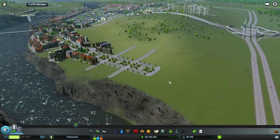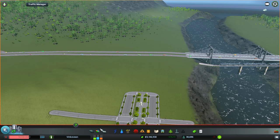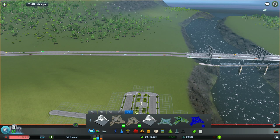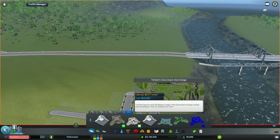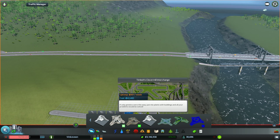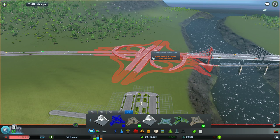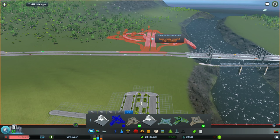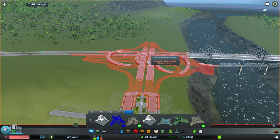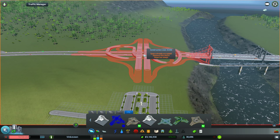Let's put in the interchange. I was thinking of the interchange I downloaded — it's called Clover Mill. Our roads will have to go across like that and connect to that.